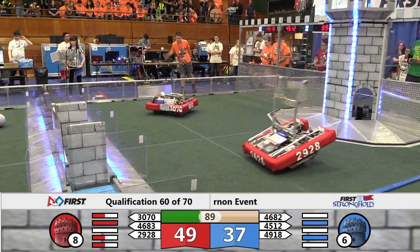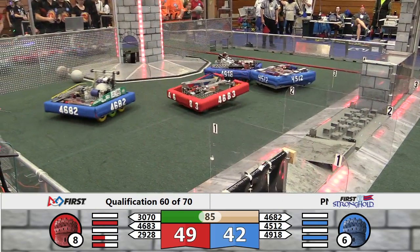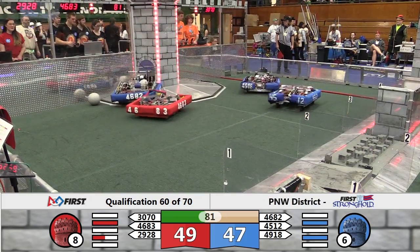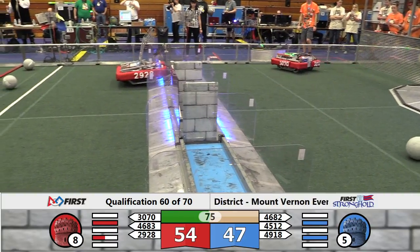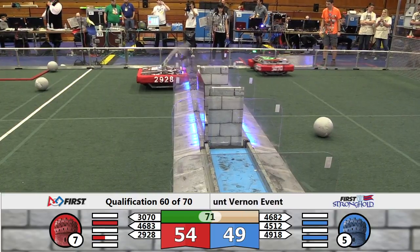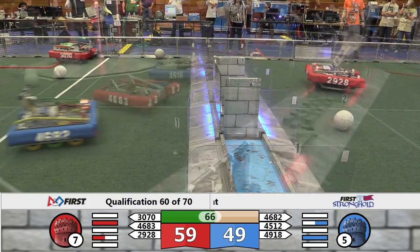45-12 trying to open the portcullis door. They do — they're underneath the portcullis. A boulder sits underneath it. Three blue robots and 46-83 playing defense. High shot by 30-70 into the red tower. By red into the blue tower goal. 29-28 over the Cheval de Fries for the Red Alliance.